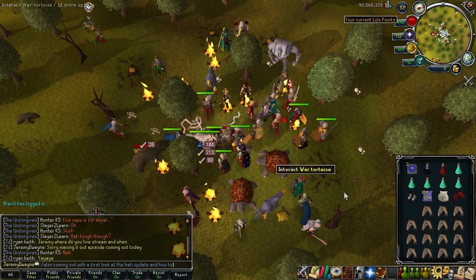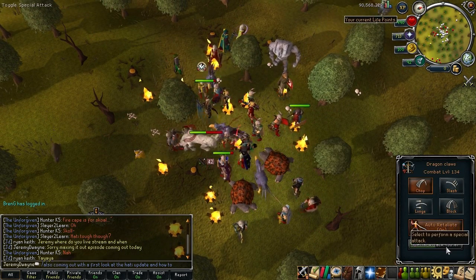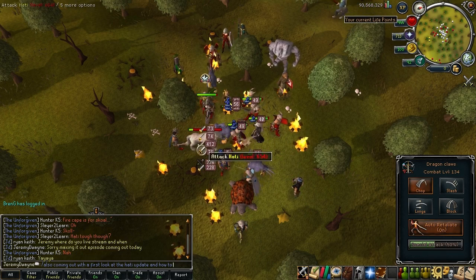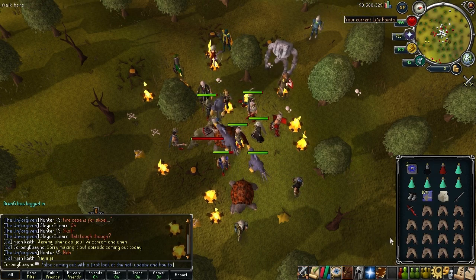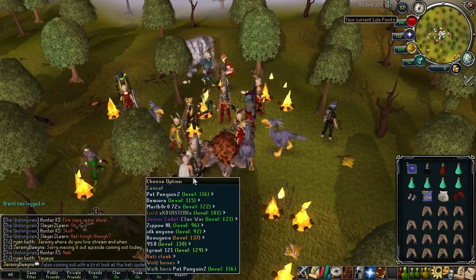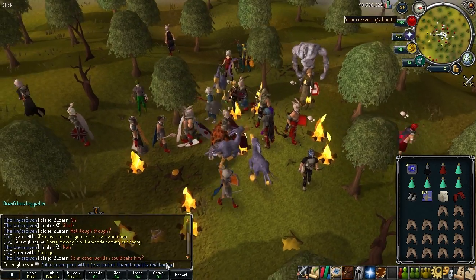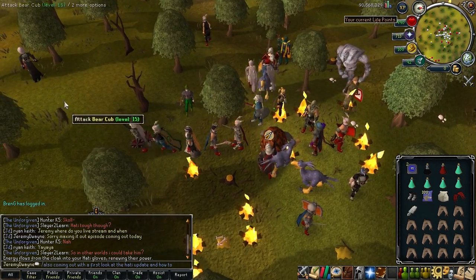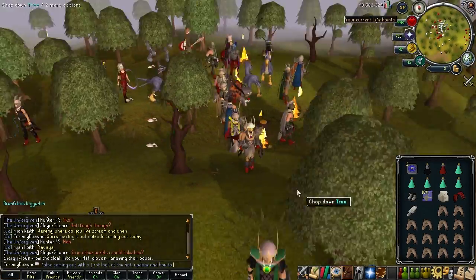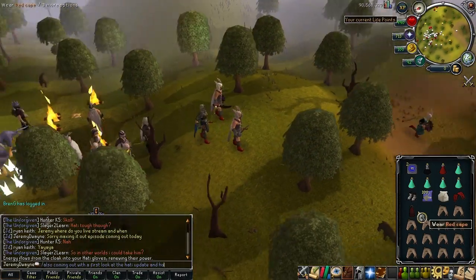Alright, so Hattie spawned. We need to get some hits in so I can get my cape — come on, get some hits in — and he's dead. Did I get my cape? I did, I got my cape!